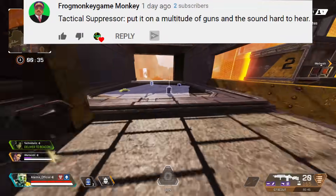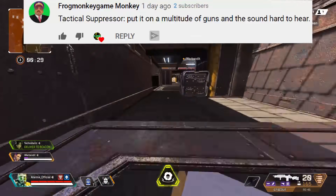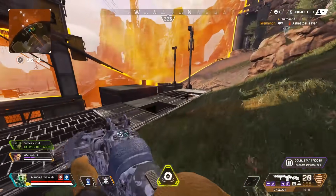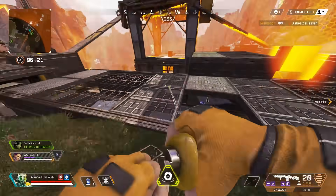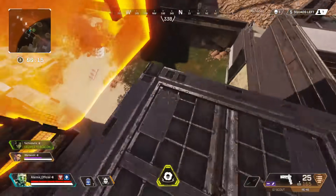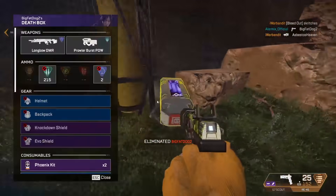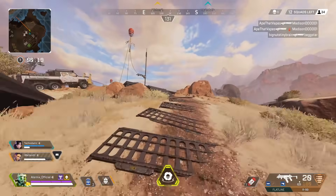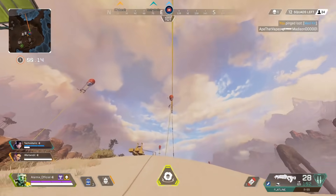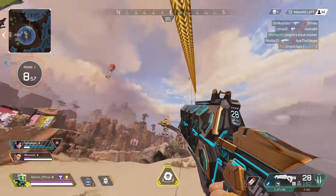FrogMonkeyGameMonkey said: Tactical Suppressor — put it on a multitude of guns and the sound is hard to hear. I think the Hemlock would work really well with a suppressor. If you had it attached, it would decrease the range on the gun — the damage drop-off would happen faster, so at pretty long range you'd do around 20% less damage. Having a Hemlock in semi-auto mode spam-firing with a suppressor on — I think that would sound pretty legit. And maybe even for the P20, if they ever removed Hammerpoint rounds. I really like the idea of a suppressor for semi-auto guns.